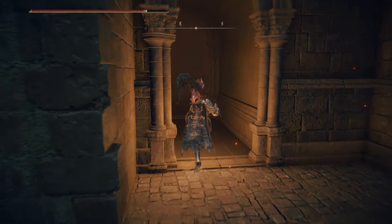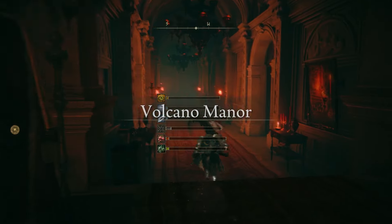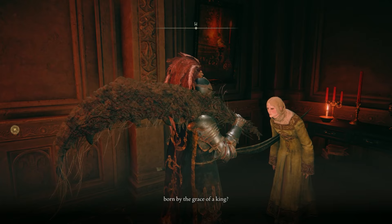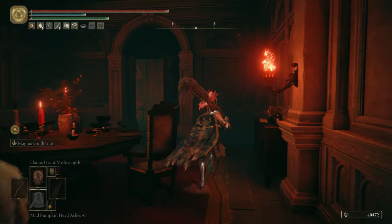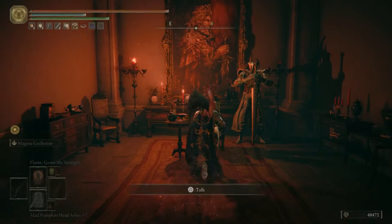Now you can take the Serpent's Amnion that we found at the end of the last video and show Raya that this is what she was born in. These games are so disgusting - this is nearly as bad as eating the umbilical cords in Bloodborne. So exhaust the dialogue of both Lady Tanith and Raya to progress their questlines, and then we'll carry on with Volcano Manor.